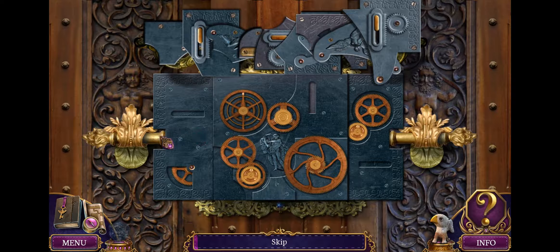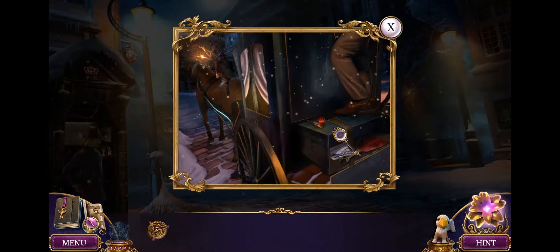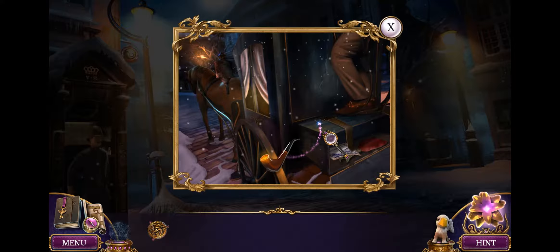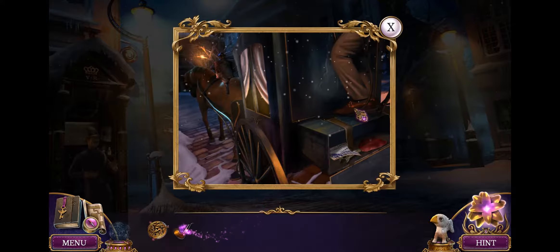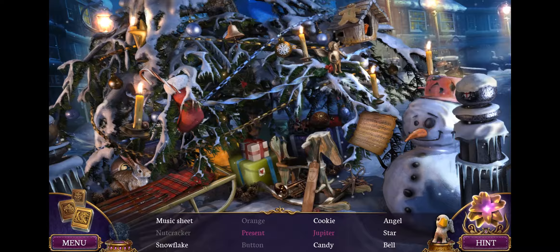The actual game has you going from area to area solving puzzles. You find and pick up stuff in the levels to solve different puzzles, and that mostly involves manipulating objects with your mouse. It's nothing groundbreaking, but for the genre it's pretty standard. There are also various iSpy-style segments where you look for a list of objects in a picture.